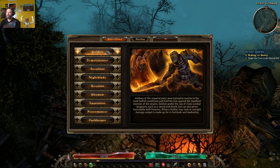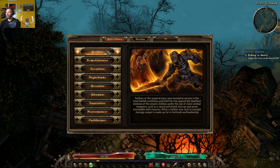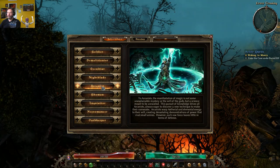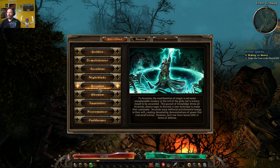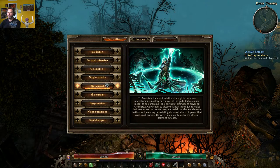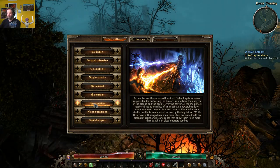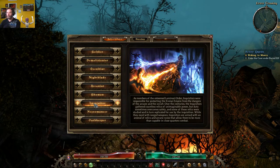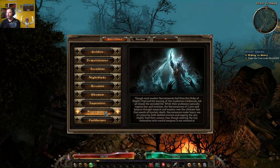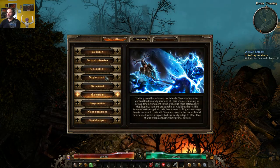It's not that big a deal to get everything, because you can play that game for 500 hours and you won't see the end of it. The first six base classes were: Soldier, Demolitionist, Occultist, Nightblade, Arcanist, and Shaman. There have been some tweaks in DLCs — they've been upgraded a little. Then in a later DLC — Call of the Mountain or something like that — they added the Inquisitor and the Necromancer. And with Forgotten Gods, out about six months ago, they added the Oathkeeper.